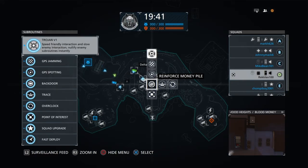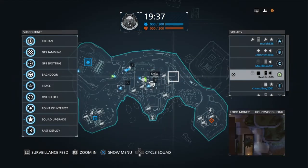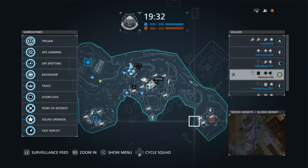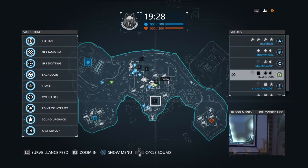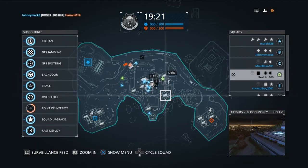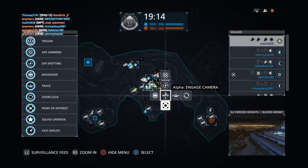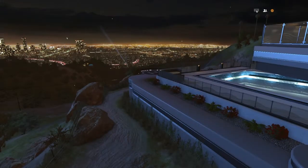What this Hacker Mode has to offer is a Trojan, GPS scanning, and a backdoor where you can hack into equipment around the map. Like, you can see there are camera things and transformers, which are the lightning bolt icons. It's called Engage Camera. And there's also fast deploy, where you can just deploy right away.